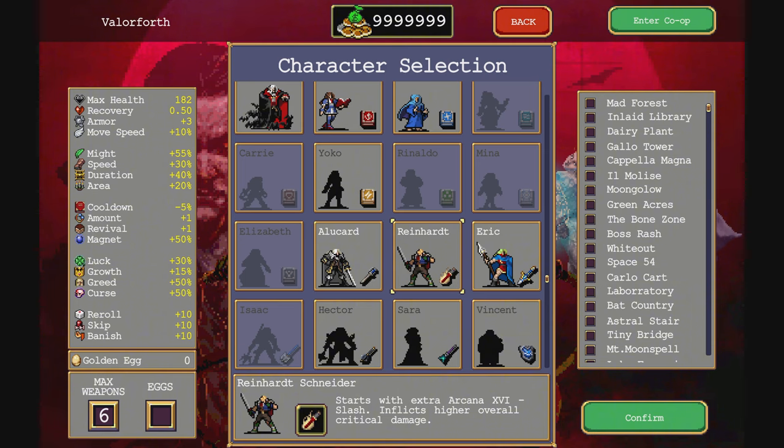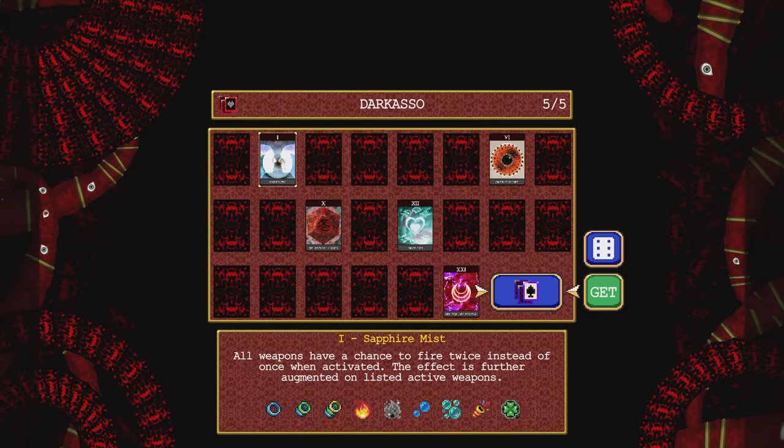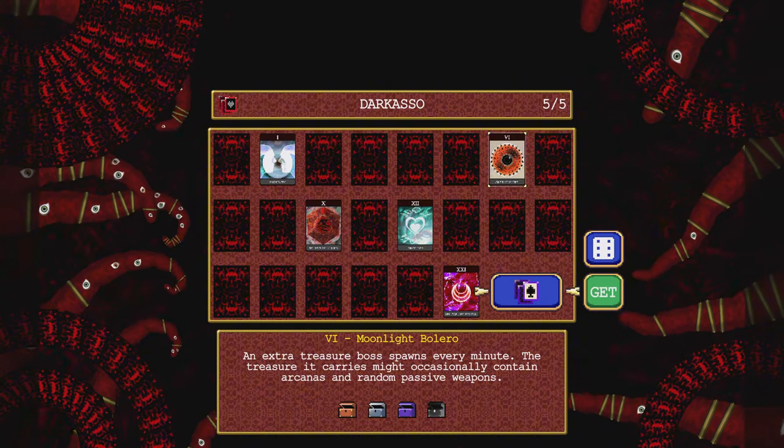Reinhardt inflicts overall higher critical damage and starts with extra Arcana 16 slash. Let's evolve the tear thing and try to get some other characters along the way. Oh man, that's a rough start.